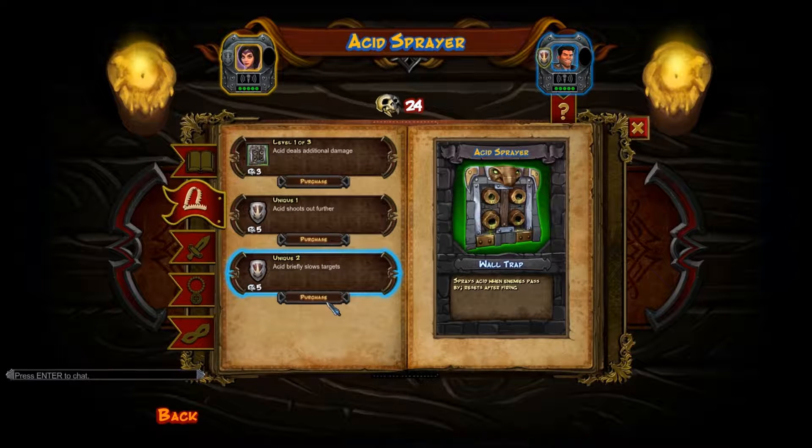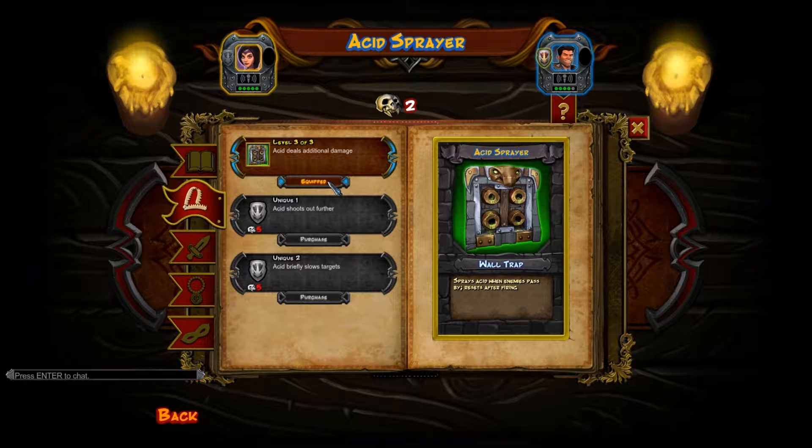I could go with the unique too, which says it slows targets briefly. But they're already pretty much standing in tar traps all the time. So if there's a bonus damage one or something, that would be good. What's the other unique? It shoots out farther. That's not really nice, but I can't afford it anyway — I'm down to two skulls with its damage fully upgraded, so I can't buy anything else really now.